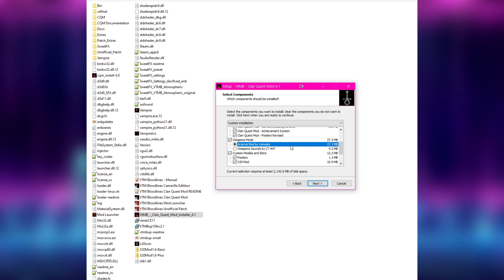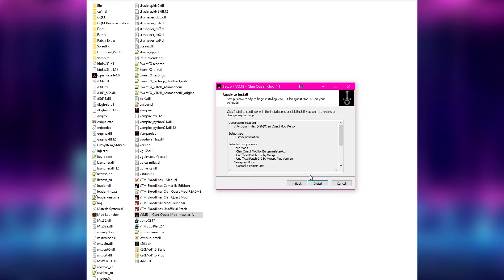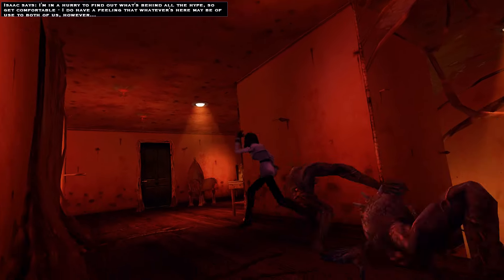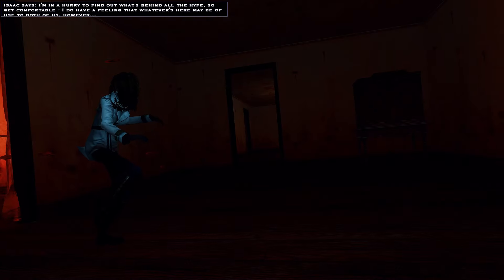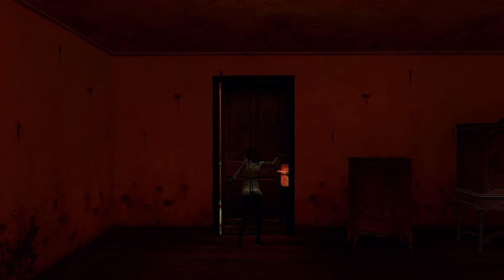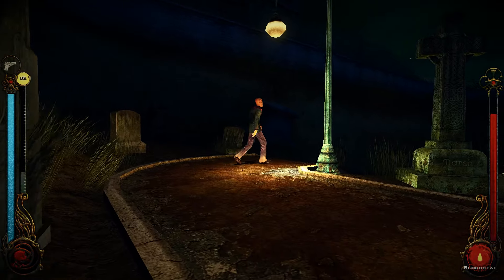There's also a companion mod which allows you to use certain NPCs as companions and even pose with them around the world, and a light version of the Camarilla mod which lets you keep some of those gameplay changes alongside the new content in CQM. The Clan Quest Mod uses a mod loader, so mod files are copied into separate subdirectories and launched independently. Universal assets from the main folder are still loaded regardless of which mod shortcut you use.